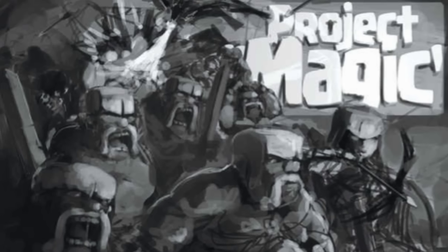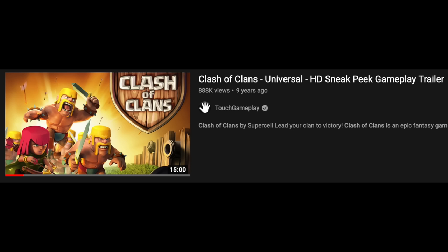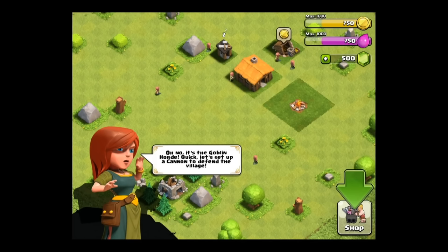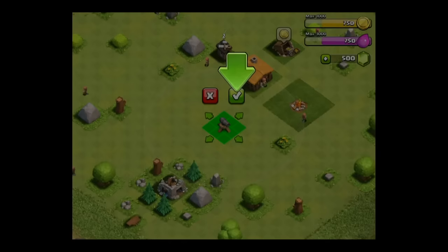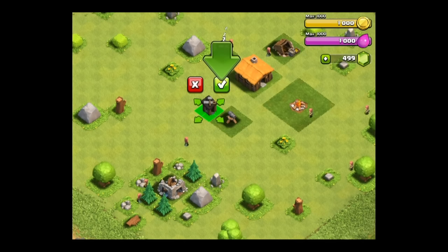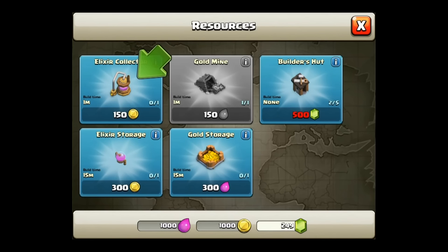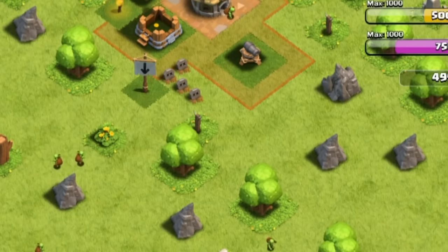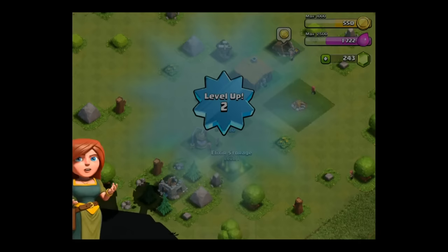First Look. Before Clash of Clans went global, in the Codename Magic days, there was a first look type of video uploaded to YouTube titled 'Clash of Clans Universal HD Sneak Peek Gameplay Trailer.' Typical title for 2012. What makes this interesting is the game was different in many ways compared to what it looks like at its global launch — different buttons, different single player campaign missions, and the grass was green. There's a lot more stuff, but that's the most obvious.